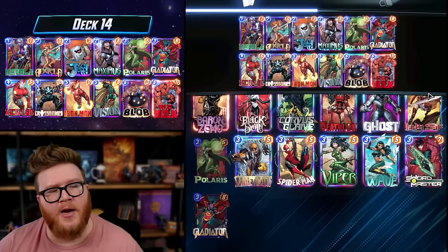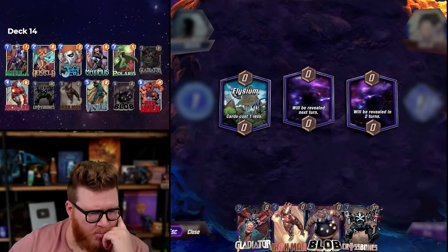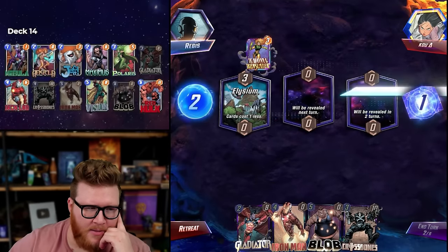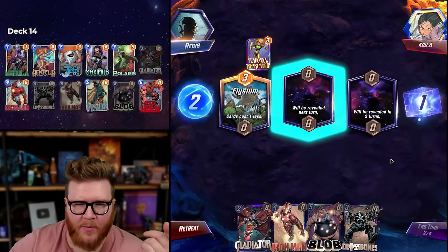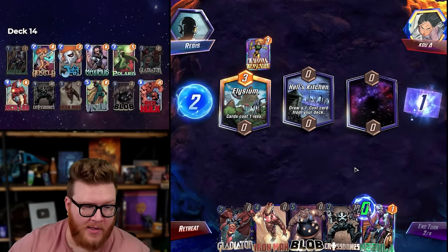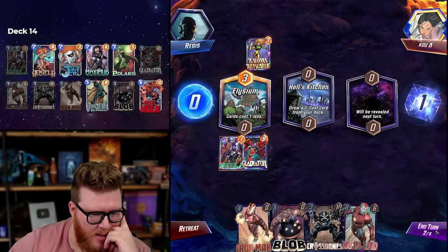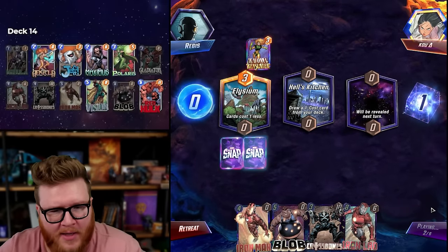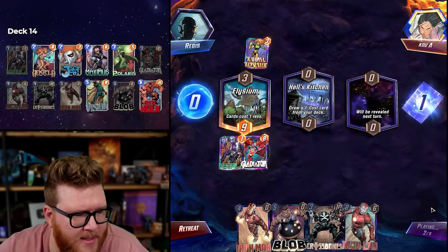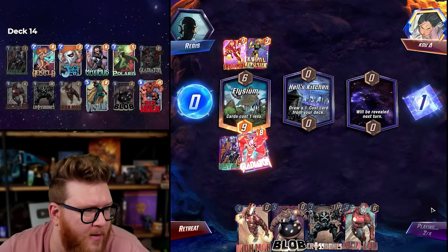There's nothing revolutionary here — it's just running a lot of really good familiar cards, but particularly using Iron Man to open up different lines. Oh, Elysium! Blob and Red Hulk — sometimes Blob gets a bit stranded if you have Red Hulk, since they're both chunky threats. But there are eights, sixes, and tens in the deck too. Oh my god, that's an insane Gladiator hit!